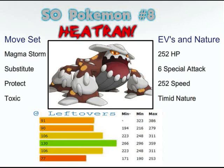Magma Storm — what it's meant to do is capture the opponent so that they can't switch out. It does 1/16 damage at the end of the turn. Then you go for Protect; they're going to take 1/16 plus sandstorm damage. Then you can try to get a Toxic off if you can, depending on how threatening they are to you. And you can Sub and Protect to just completely stall them out.